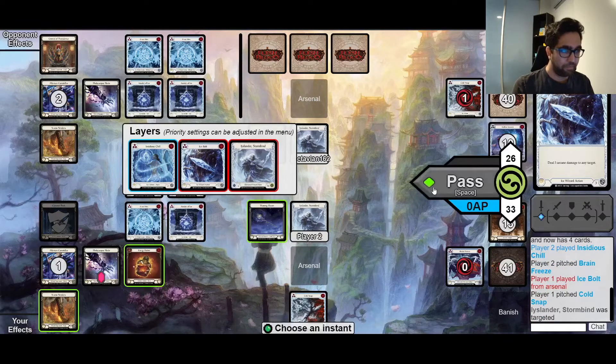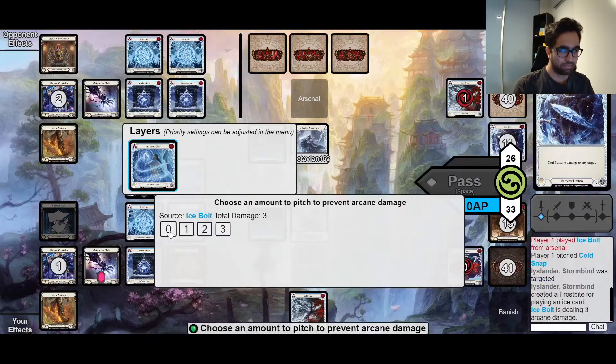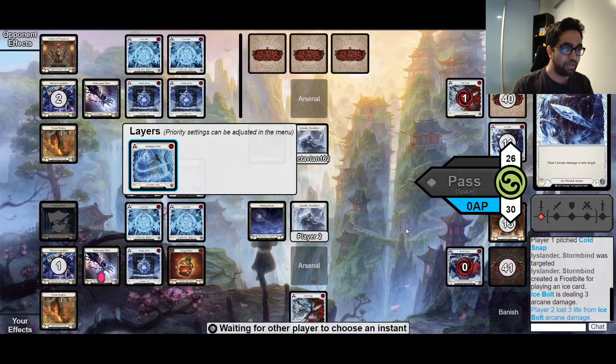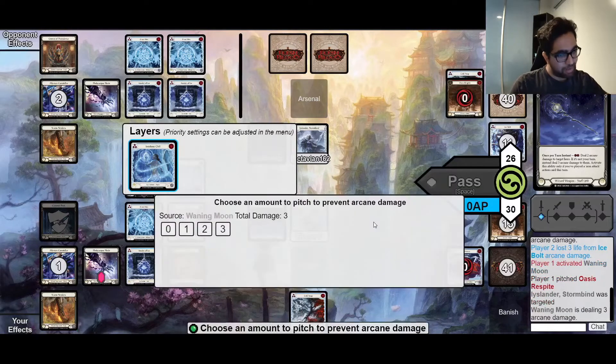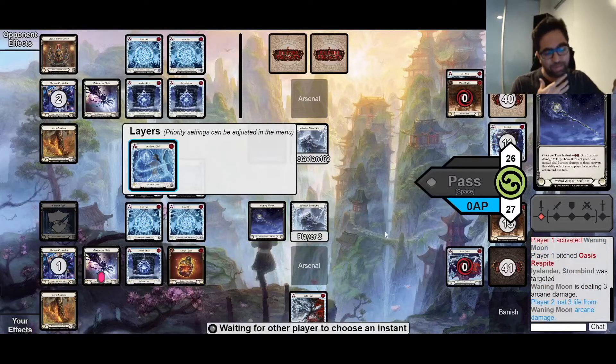Our opponent sends an Ice Bolt at us from arsenal. This Ice Bolt is effectively coming in for 6 because of the Frostbite it generates. When you have 3 Frost Axes on you and your opponent gives you a Frostbite, there's really no point blocking anything because you only have a blue to block. I can just wait until my end step, when the Frostbite starts dealing damage from the Frost Axes, and pitch my blue at that point, because my opponent no longer has priority windows - and I'm still blocking 3 with my blue.